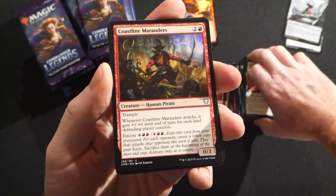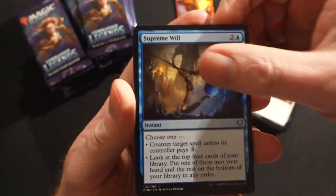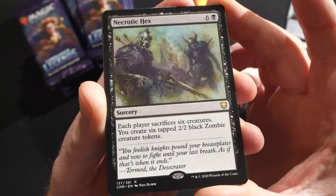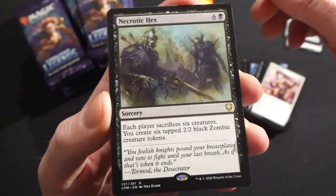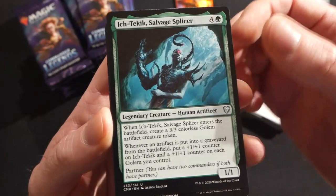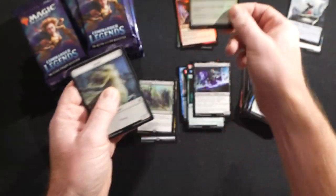Pack three: Coastline Marauders, Vow of Torment — there's one Vow for every color. A Supreme Will. Necrotic Hex is our rare — one black and six, it's a sorcery where each player sacrifices six creatures and you create six tapped 2/2 black zombie creature tokens. Ictactic, Salvage Splicer, Tormod the Desecrator, and a foil Raise the Alarm.